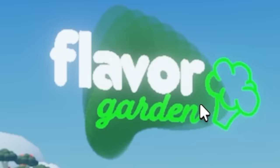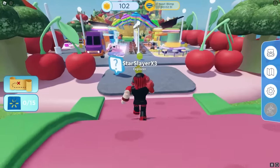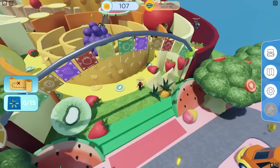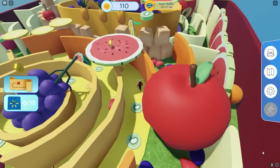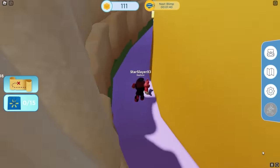Once you load in, find the Flavor Garden - it's hard to miss. Just keep following me where I go and we will enter a giant maze soon, so make sure you watch closely so you don't get lost. It's important to find this purple path here, and that way you know you are going the right way.